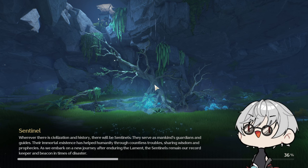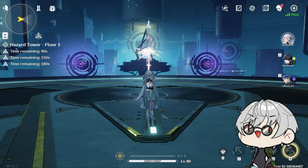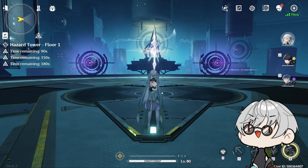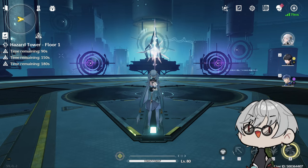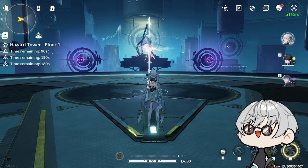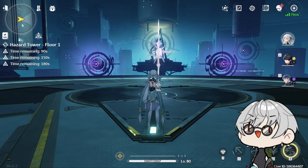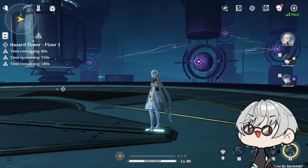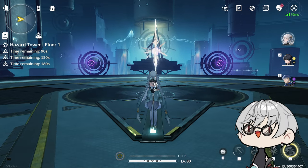The main mechanic for Jinhsi is building stacks on her Forte Circuit — more stacks means more damage when using Ordination Glow. She builds stacks per hit on her own, but if another spectral character hits the enemy it's 1 stack every 3 seconds. If you have an off-element character like Yinlin or Mortefi dealing electro or fusion damage, you gain 2 stacks instead.